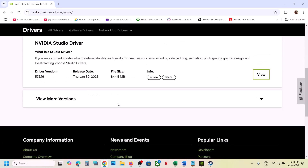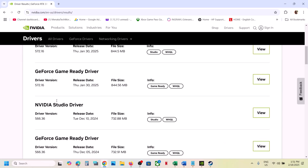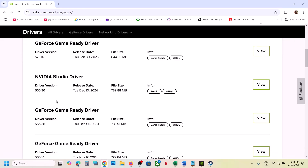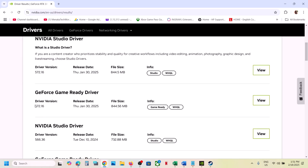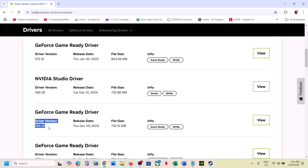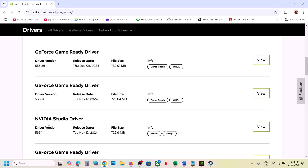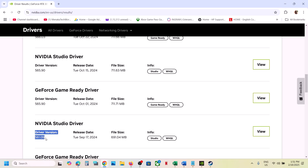Scroll down and you can see View More Versions — click on it. You can try a previous graphics card driver. Right now the latest one is 572.16. You can try 566.36, or for many users installing 561.09 has worked.